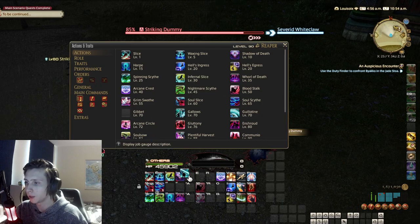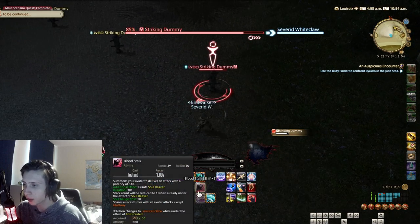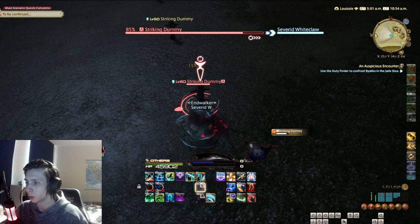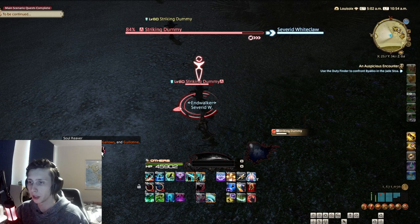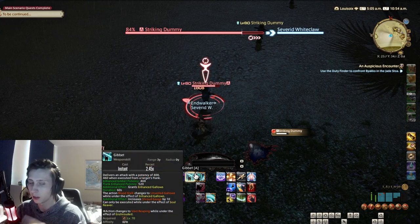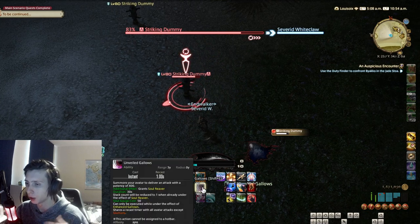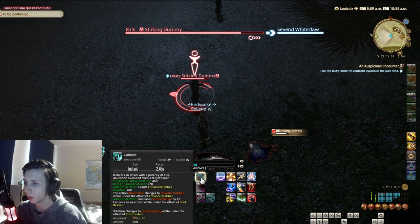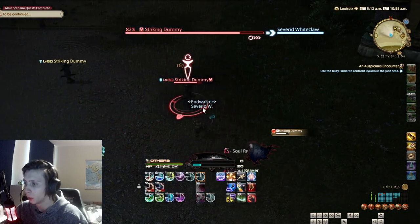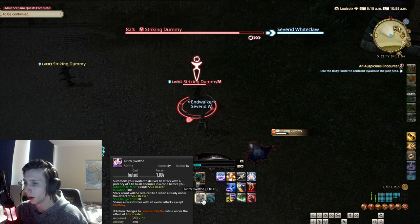Next we have Gibbit, Gallows, and Guillotine. These are follow-ups to your avatar ability. Once you press Bloodstalk, you get a buff named Soul Reaver which allows you to execute one of these three spells. Gibbit and Gallows are a combo — you alternate between them every avatar attack. This also changes your Bloodstalk to Unveiled Gallows or Unveiled Gibbit depending on which you press, giving it a potency increase. Guillotine is the AOE follow-up and is just an AOE spender for the Soul Reaver buff.